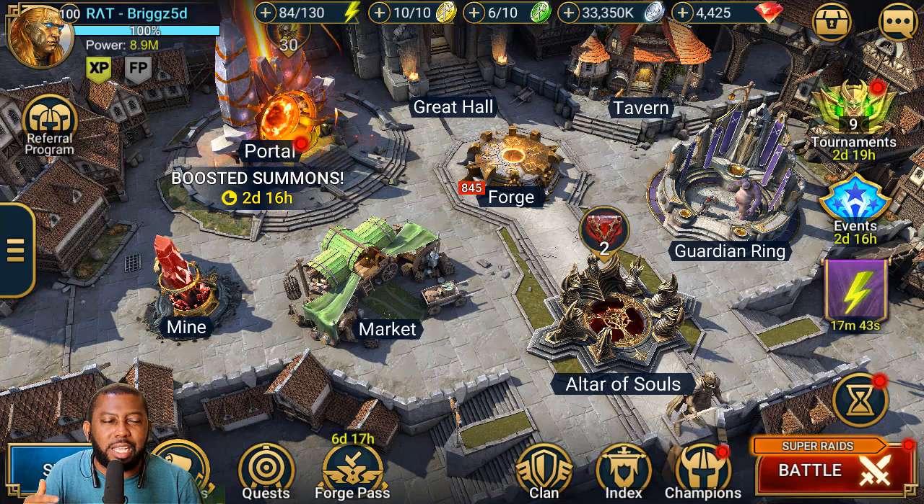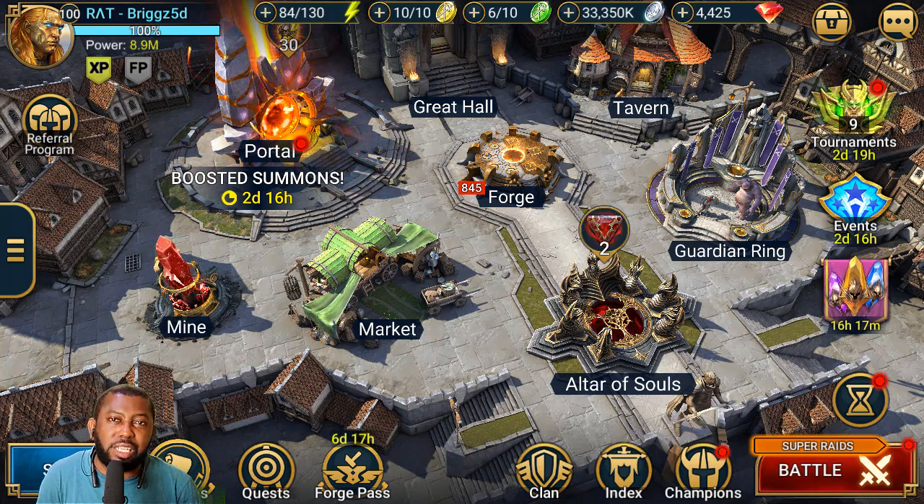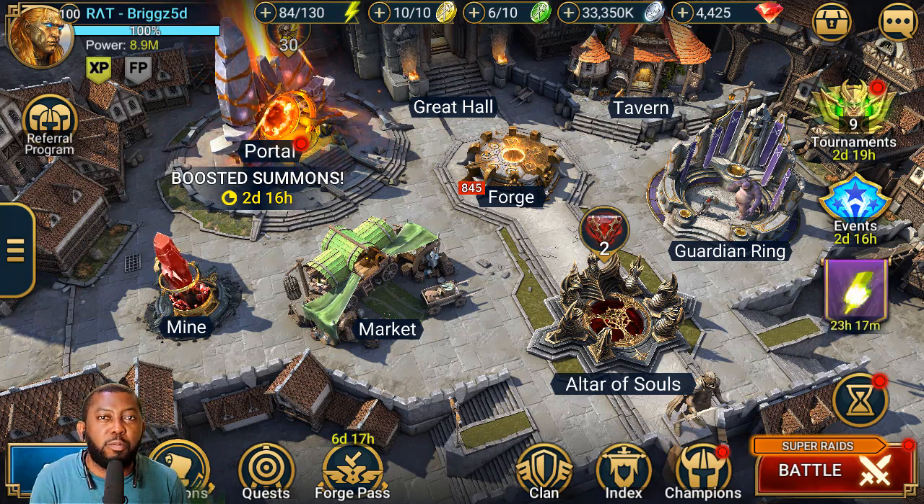Four new quality of life improvements are coming into Raid right now. I just wanted to talk about them, break them down, and explain how they will work. They'll be part of the next big dungeon update - everything coming all in one. This is not a huge content drop, but a little quality of life improvement that's part of the bigger update for the new dungeon boss.